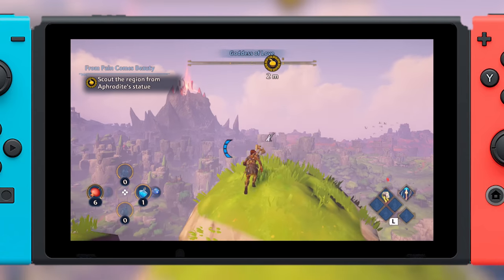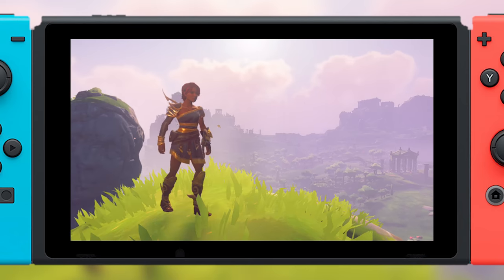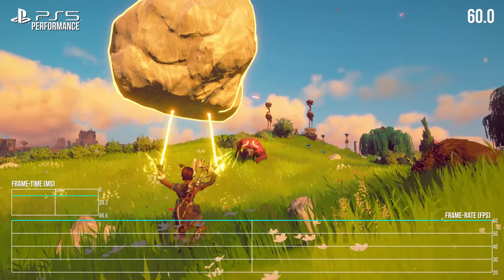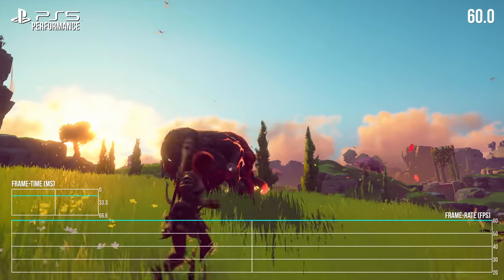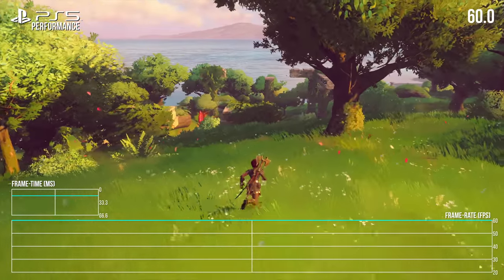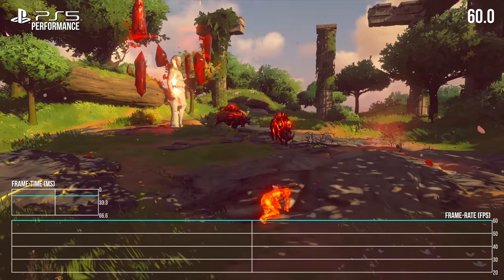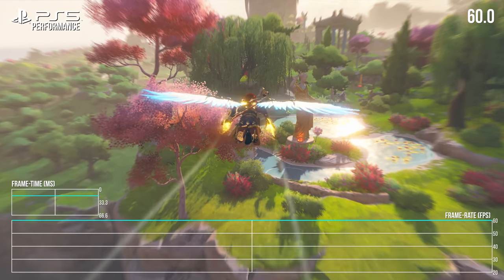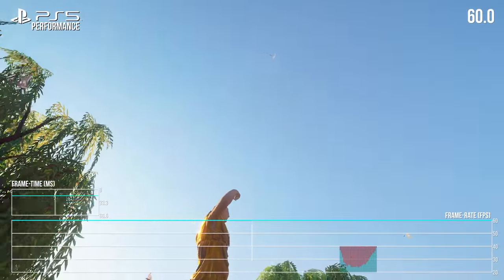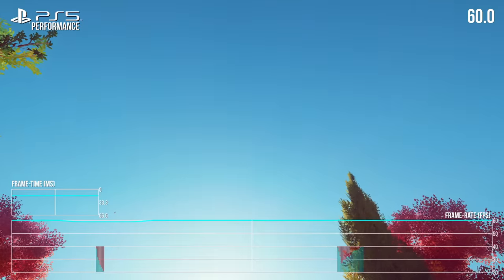So I think we have a pretty good handle on the visual situation. Perhaps we should talk about performance then — let's start with the next-gen consoles, because the story there is relatively straightforward. It is 60fps as standard. It boots with the performance mode on, and I think that's pretty much the recommendation. This is a hard game to buckle. But much like Valhalla, there are some flashes of tearing that creep in.